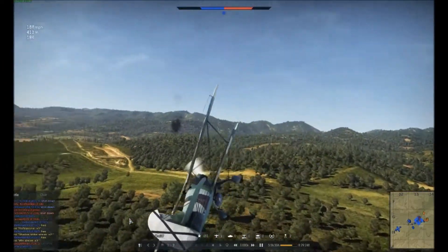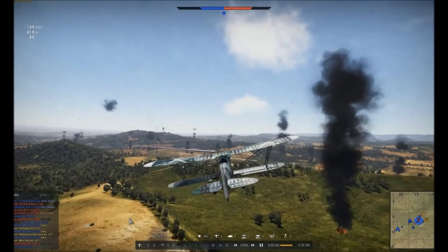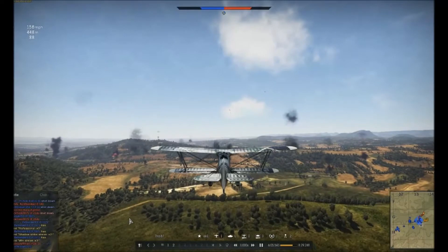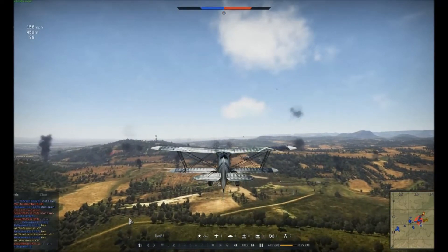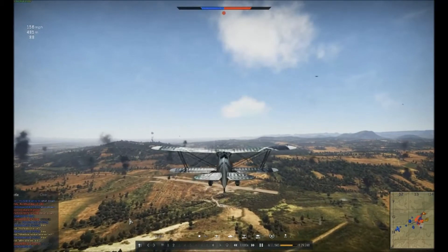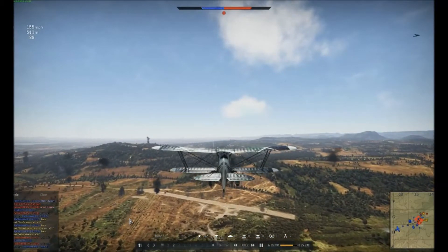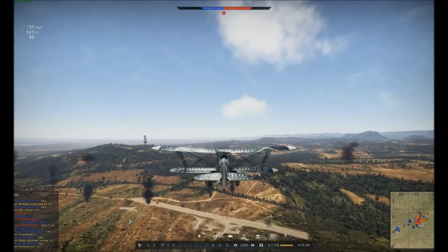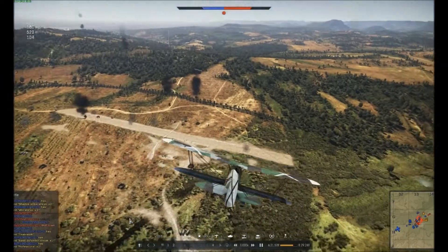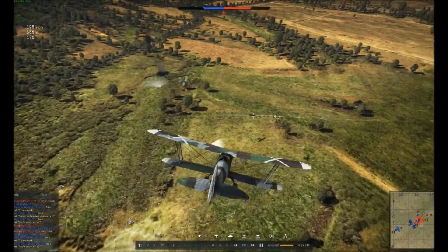Unfortunately, I was not credited with any of that — he ran into that tree and that took him down. So if you're asking yourself, do the trees actually work in War Thunder? I think that would be a yes. He just ran his wingtip through the top of a tree. You can fly through the edges of trees, you can fly next to trees — trees aren't bad. Just don't try to fly through a tree. Trees and planes don't mix, and trees and buildings don't mix either.